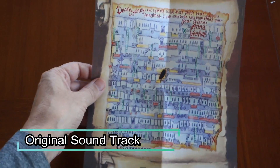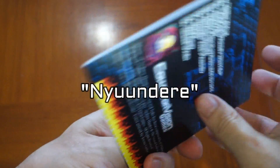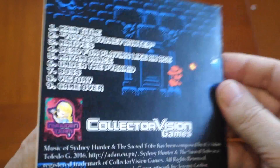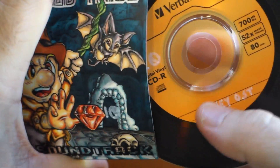A gentleman on AtariAge who goes by the username NYUUNDERE was selling original soundtrack copies for Sydney Hunter and the Sacred Tribe and Mecha for the MSX systems. I picked up a copy and can tell you it's good, but quite short — only about 7 minutes long in total.